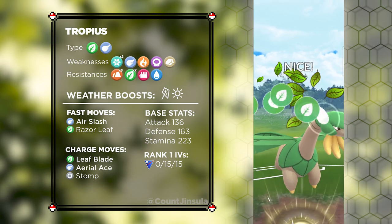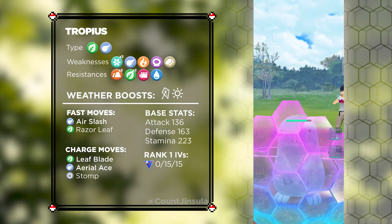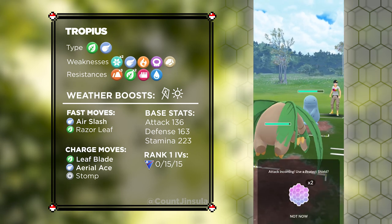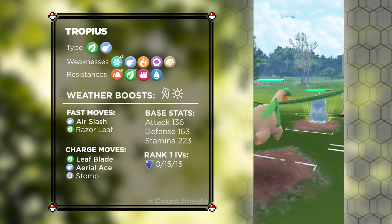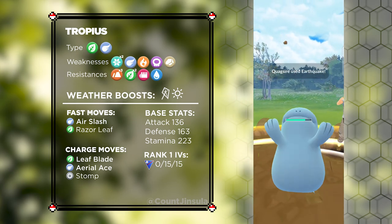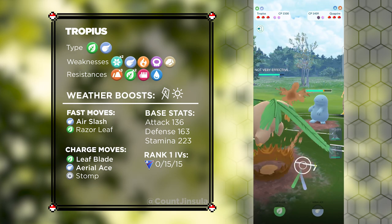Tropius is resistant to Fighting-type and Water-type attacks, has a double resistance to Grass-type attacks, and a whopping triple resistance to Ground-type attacks. Unfortunately, Tropius does have more weaknesses than resistances — it is weak against Fire-types, Flying-types, Poison-types, Rock-types, and has a double weakness to Ice-types. But since you will come across very few Ice-types in the Color Cup, you might be okay.